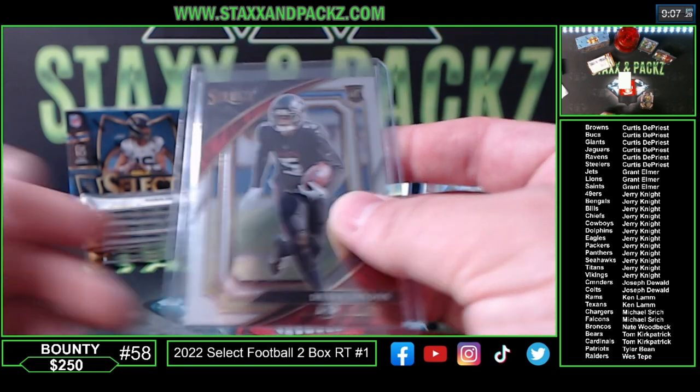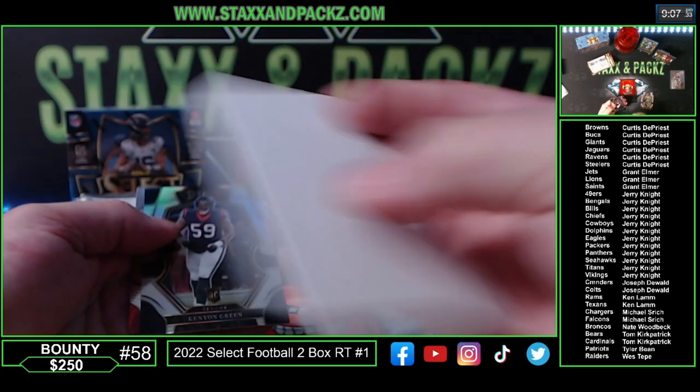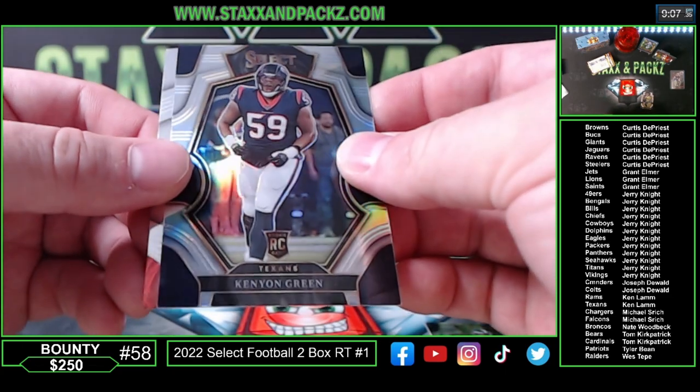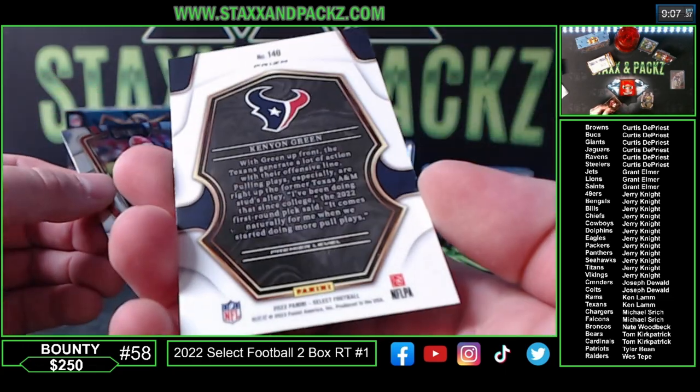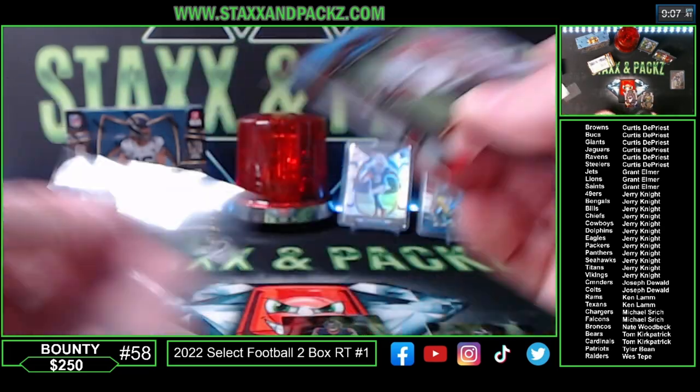Michael S., filler card. Kenyan Green rookie on the premier level. And then Brian Cook rookie on the back for the Chiefs.